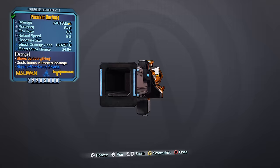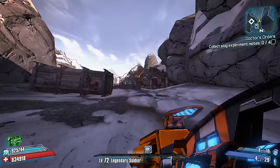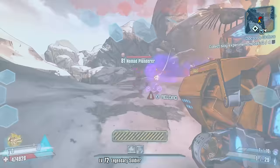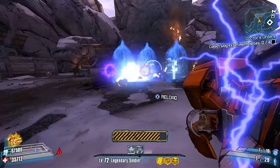Number 8: The Maliwan Pyrophobia Launcher. When it comes to legendary Maliwan rocket launchers, the Norfleet is amazing — it can come in any element, deals a ton of damage, and has a huge blast radius, so all you really have to do is point it in an enemy's general direction and fire.